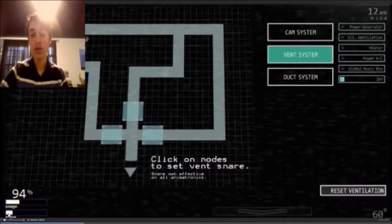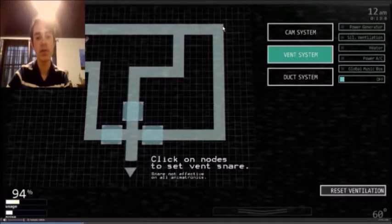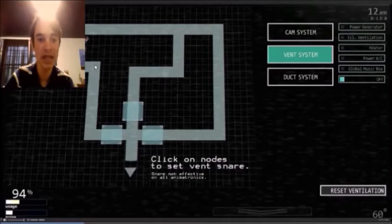There are different systems you can turn on and off: power generator, silent ventilation, heater, power air conditioning, global music box, and more. You also have your heat, your power, power usage, and your noise meter. This is the office layout - the characters start here and can go either up or through different vent paths to get to you.